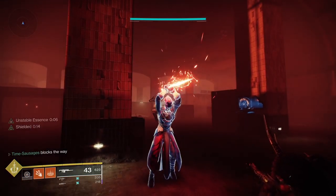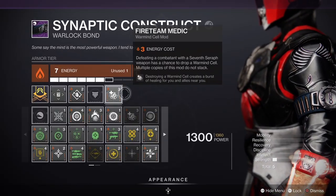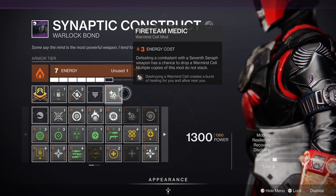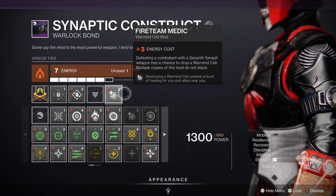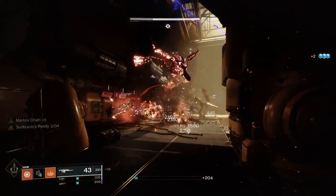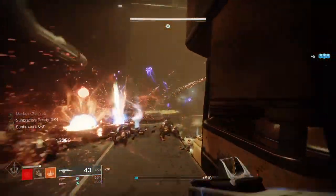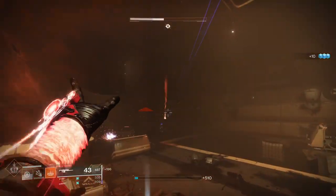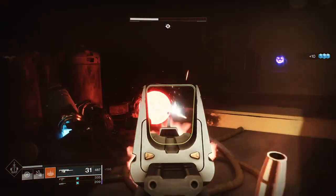For the class piece of armor, I've gone for Fireteam Medic. Destroying a Warmind cell creates a burst of healing for you and anybody nearby, so you're being a nice digital citizen. Using all those mods, the Sunbracers, and the Attunement of Sky is all fantastic together — but you also need to get your melee strength to build up as quickly as possible.